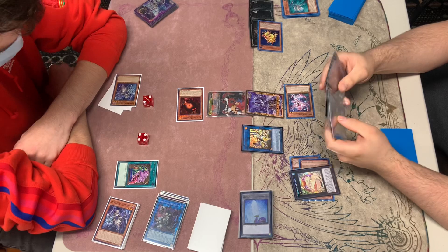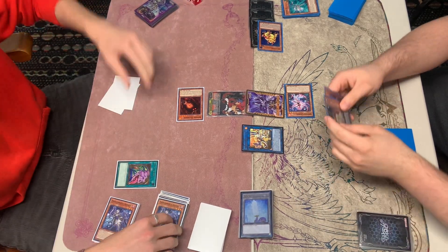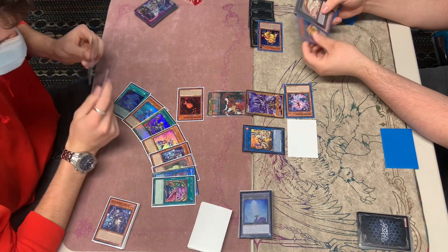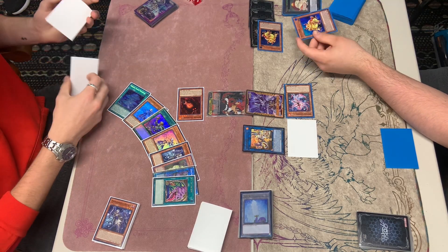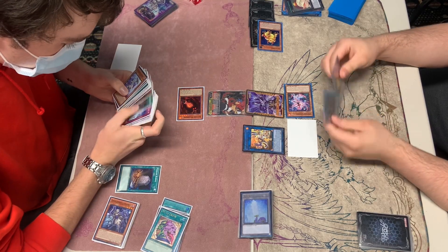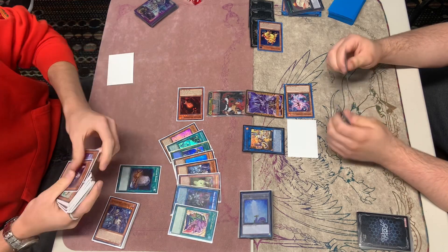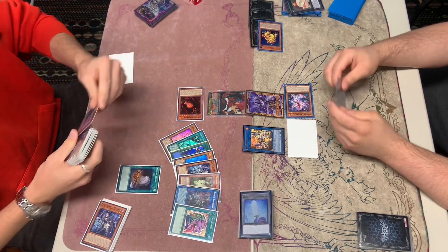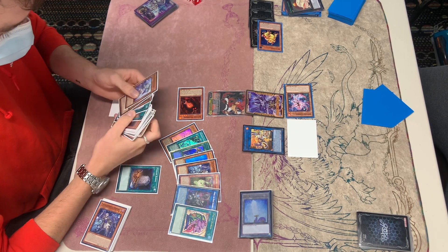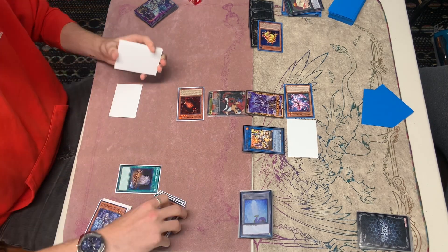We're going to let that go through, thinking about it. We're going to activate the Effect of Toad to set it to negate and set, which leaves him with two cards. And then we're going to add back. He has Foolish Burial, which is crazy — pretty much full combo. We could have let the Halfness resolve. Maybe he would have gone into a Redoer. He had Affiliate in Graveyard, so maybe it was correct to let it resolve. But it is what it is.